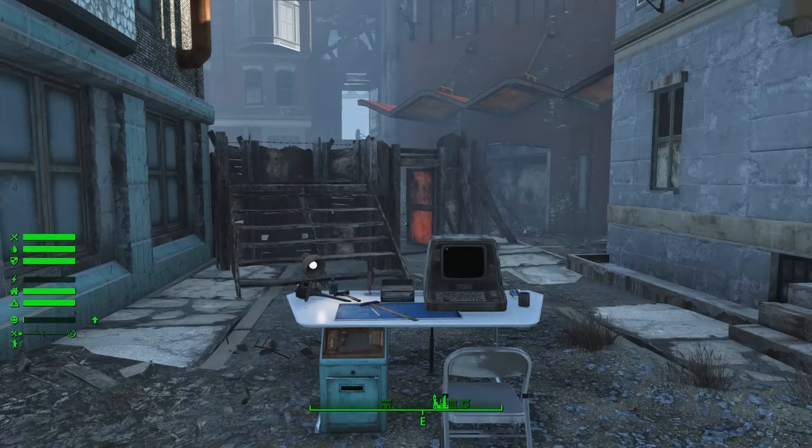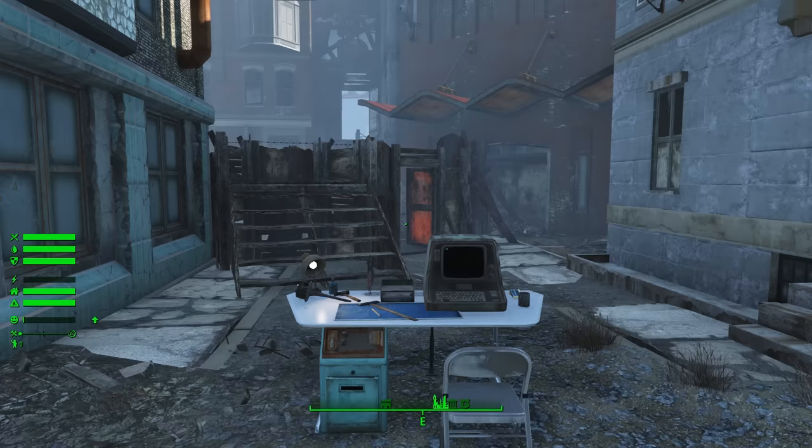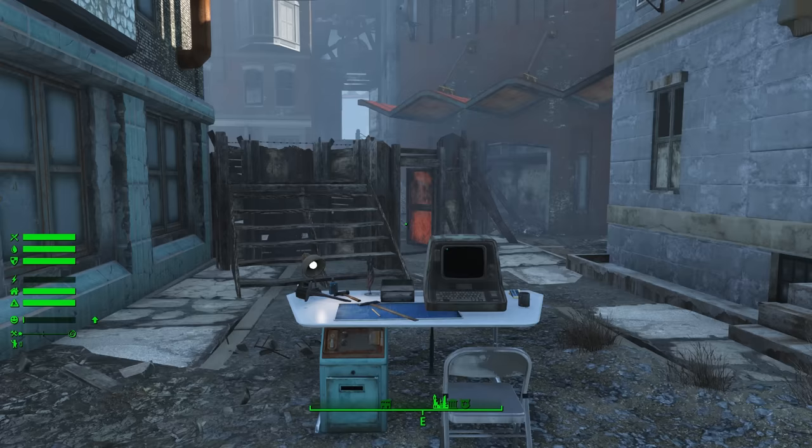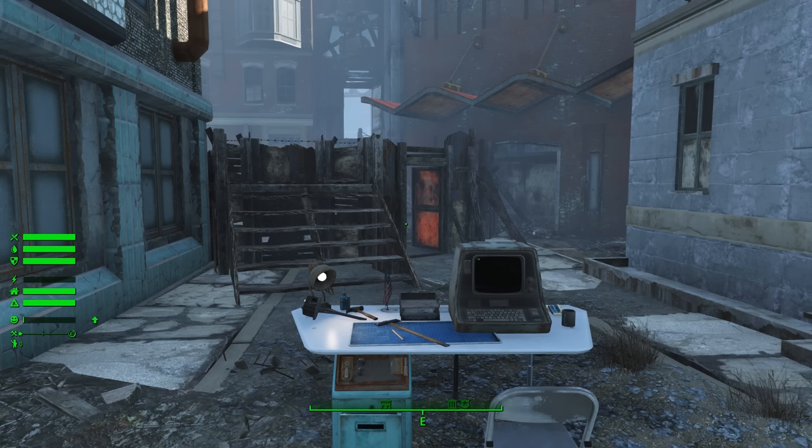The other thing to note is that if you're new to city plans, you're going to want to have either Rise of the Commonwealth or the Sim Settlements 3-in-1 version installed, as the city plans are actually part of those mods and not included with the core of Sim Settlements. So make sure you've got one of those or you're going to have a bad time. In Rise of the Commonwealth and 3-in-1, you do have city plans for pretty much every Bethesda-made settlement in the vanilla game and the DLC, with the exceptions of Spectacle Island and Boston Airport. So choose any settlement but those two to get started with.